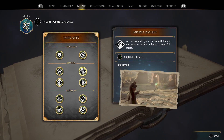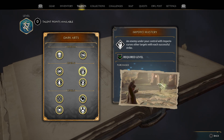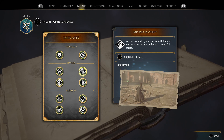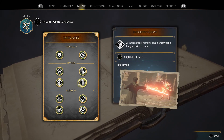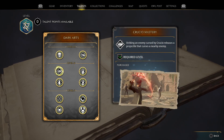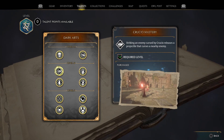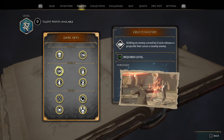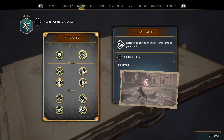An enemy under your control with Imperio curses other targets with each successful strike. So this allows you to have enemies curse other enemies. On top of that, the longer curse duration means even more cursed enemies. And then right here, striking an enemy cursed with Crucio releases a projectile that curses nearby enemies, allowing you to curse even more.